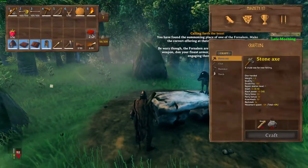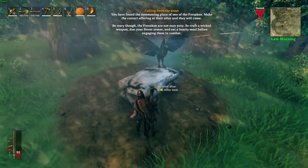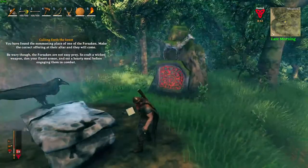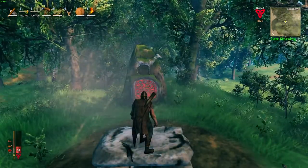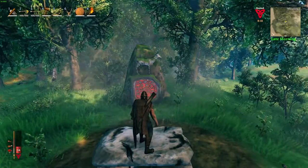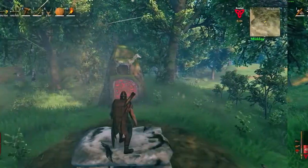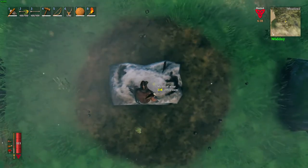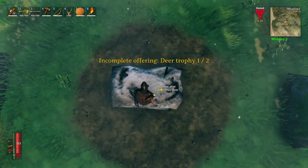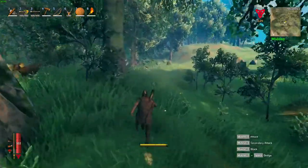We're going to go ahead and eat some food here. Once we're healed up and full on stamina, we're going to summon this Eekthir forsaken boss. Just as a side note, you might want to eat while you're on your way to summoning Eekthir so you don't waste any time just sitting there doing nothing. Once you're fully healed, go ahead and drop the offering on the mystical altar here. I did not know that you needed two deer trophies — I totally thought it was one. A few moments later...